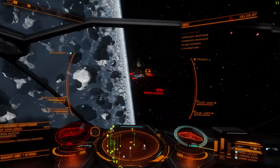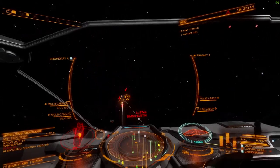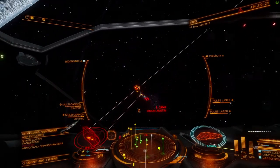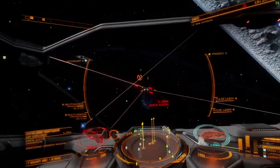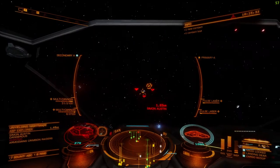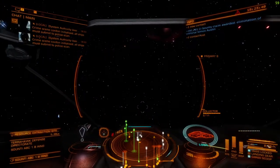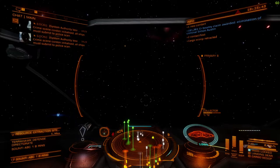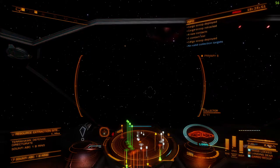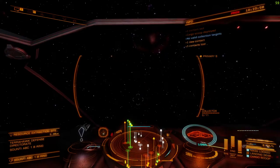We're actually doing significantly less damage than the police are at this moment. Pips to weapons. I haven't upgraded anything on this Cobra — this is a base Cobra. Try not to hit the police; they don't like it. And that's how you do it: just shoot and collect. It's a really easy way to get other materials.